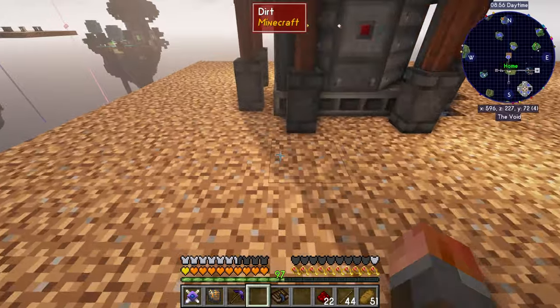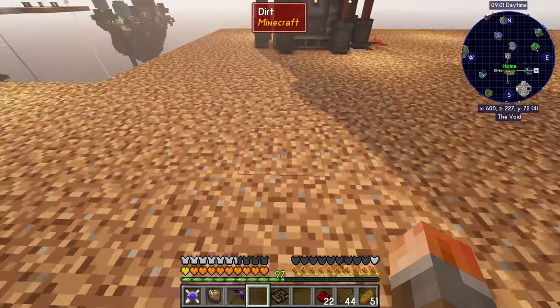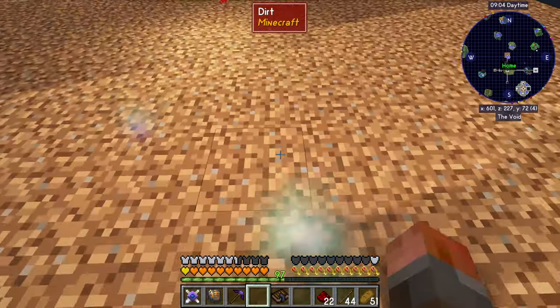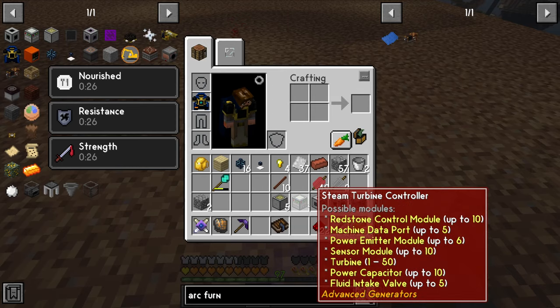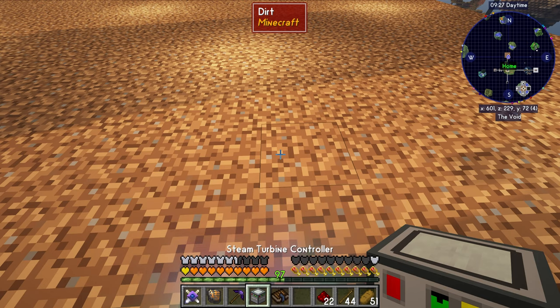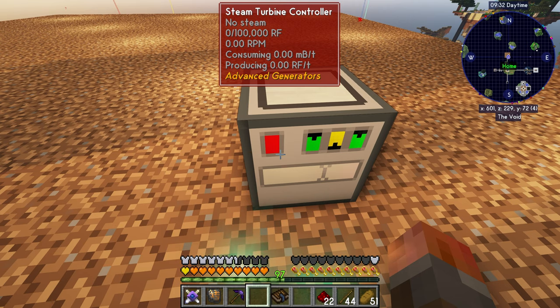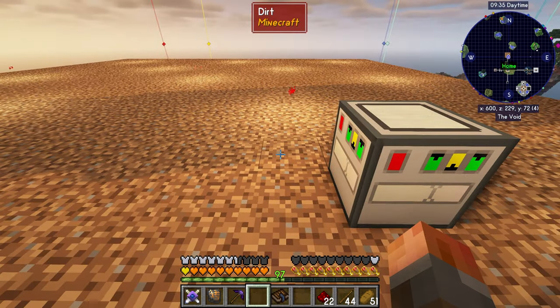We've got potentially a multiblock structure on this side. I've got like three from the path there, so whatever I do will start here. Let's talk about advanced generators. The reason I rushed to Age 4 is that you can actually then use advanced generators. If you haven't used them before, they're really nice — a flexible multiblock you can put anywhere, which makes it much easier than the Modularium stuff. We're going to put down this steam turbine controller.